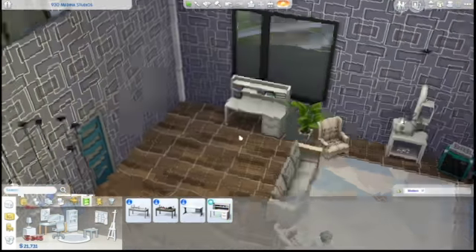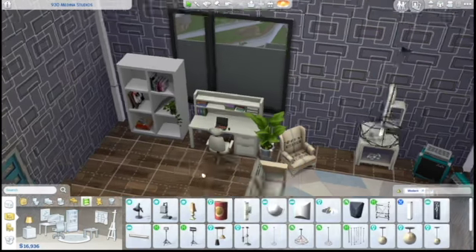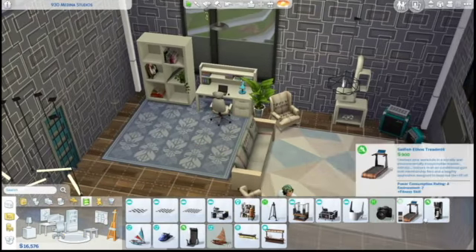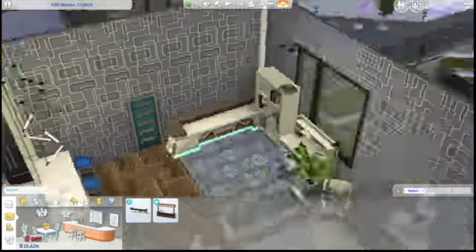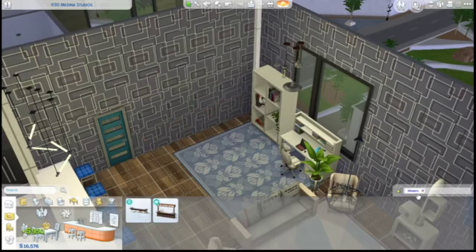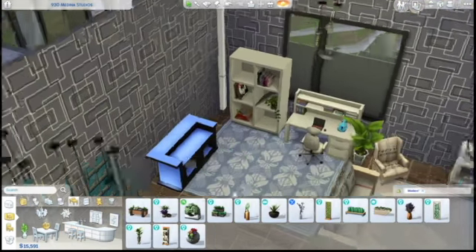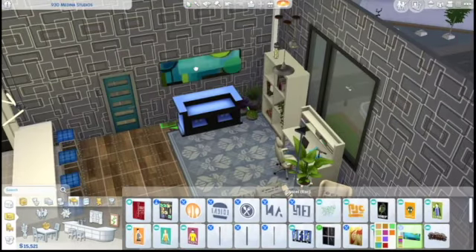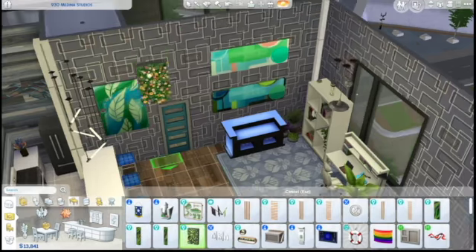Over here we're going to have a little office bar area, so we're going to add in a desk and chair right in front of the window, and then a bookshelf as well. I actually really like this bookshelf because of the plant on it. Then we're also going to add in a bar — I didn't really know exactly what bar I wanted to use. The modern bar was just way too big, so we chose a smaller one that I think still matched. Then we put some decorations around, some plants, and something on the wall as well.